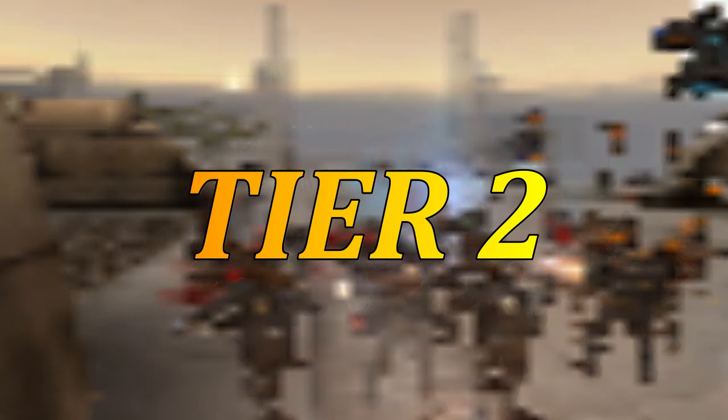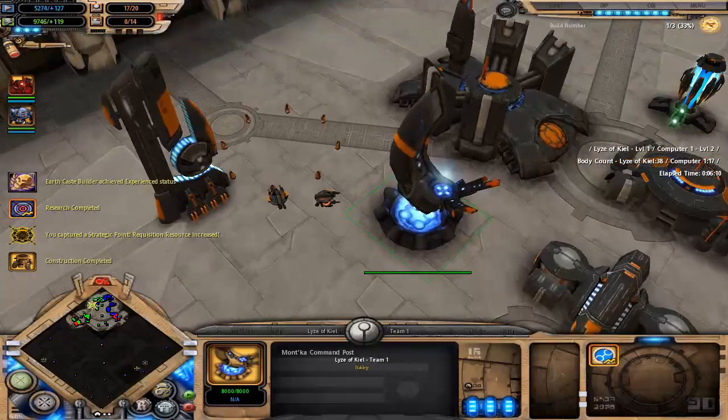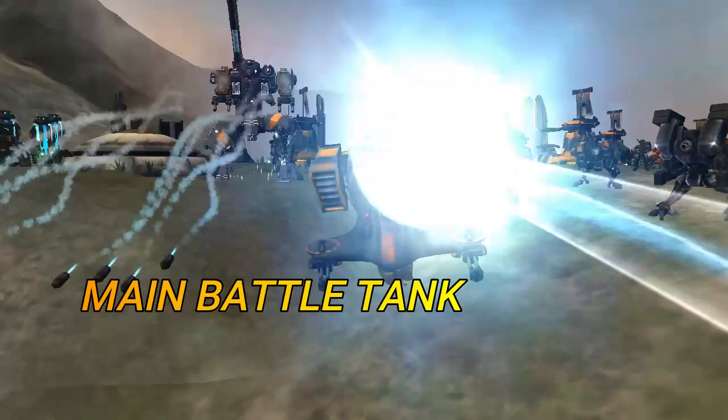Tier 2 offers you access to build the Vehicle Beacon. Here, you will be able to produce mastercrafted vehicles by the Earth Caste, each with their own purpose. It also allows access for stronger units like the Broadside Battlesuit, Crisis Suit, and the Tau Breachers.